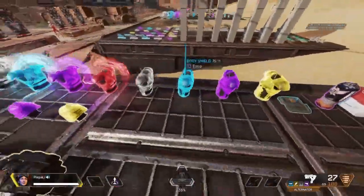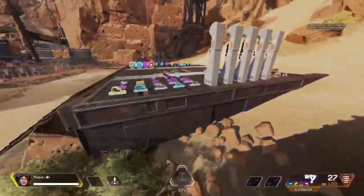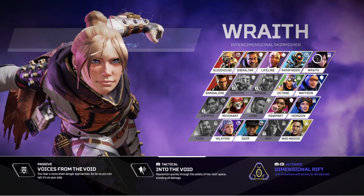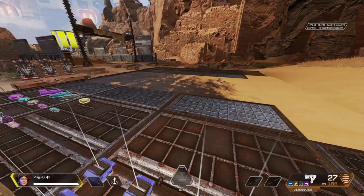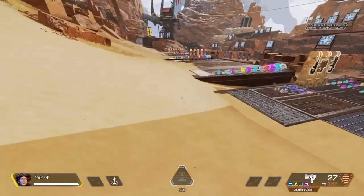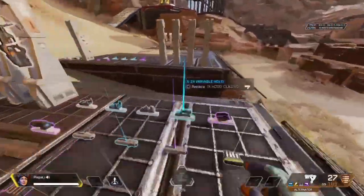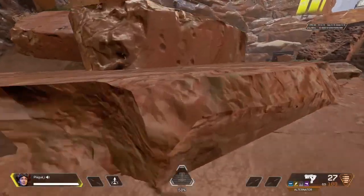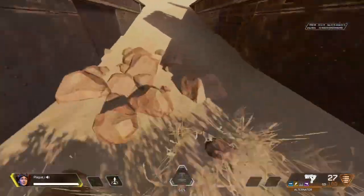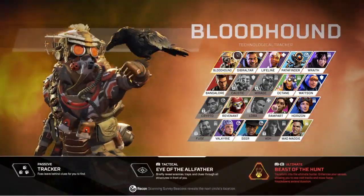Game sense is huge — knowing what legend you're going against can put you at a big advantage. For example, if you're going against Watson, you know she has her ultimate regenerating shields and she has fences. So if you see or hear a Watson through a door, you should automatically know she could have placed fences or nodes right there. Against Wraith, you know she might run away with her void, so chase her non-stop — that makes her tactical basically useless.